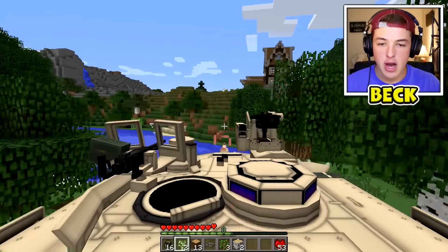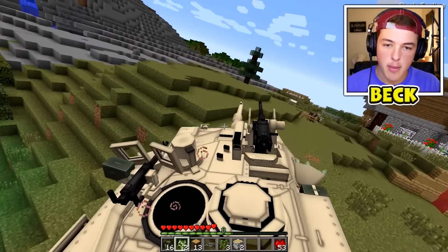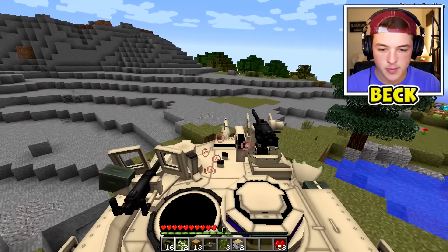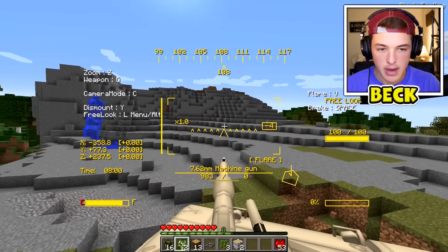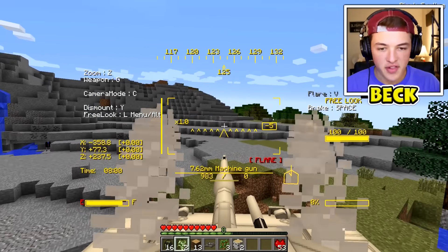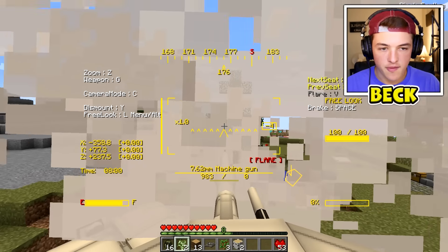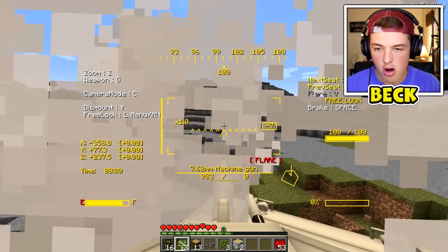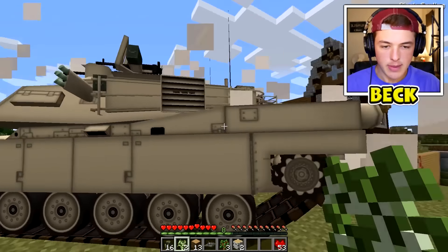All right let's just head back up to the bandits and take this dude down. Oh sorry about that Mr. Sheep. It looks like it's spacebar in order to brake. I can shoot out flares — that's if there's other stuff on me. I can freely look around using alt. And then I press left shift to dismount.